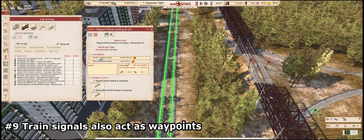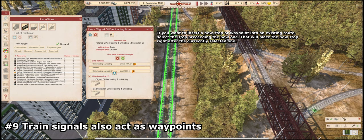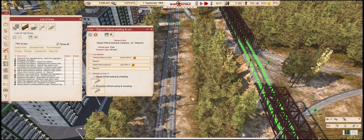Number 9: Train signals also act as waypoints. When you are setting up a new train route and want to ensure that trains take a certain path — for example to avoid heavy traffic areas — you can use train signals as waypoints. They will make sure to include those signals in their routes, and avoid getting held up by queuing passenger trains.